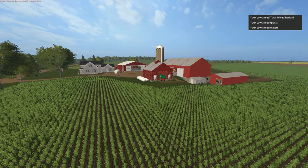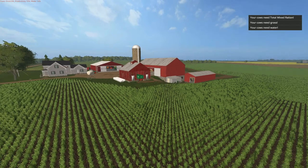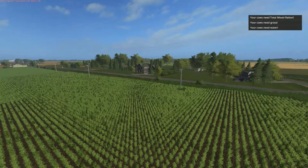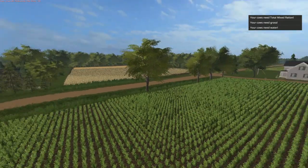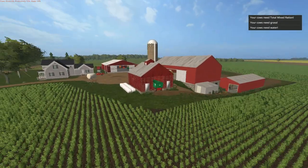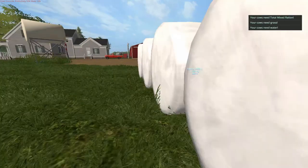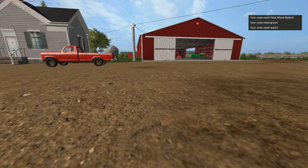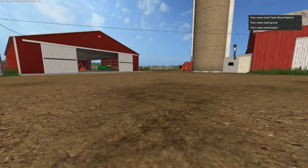Welcome back everybody to Farming Simulator 17. Here today we're on Blake Farms. We're going to start a new map. I'm just kind of giving you a look around here — I'm at one of our farm shops here. This is where our cows are located. This first episode is going to be mainly just a map tour and a little work. I hope y'all enjoy it.